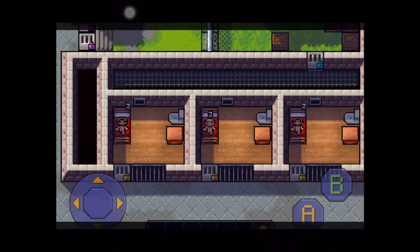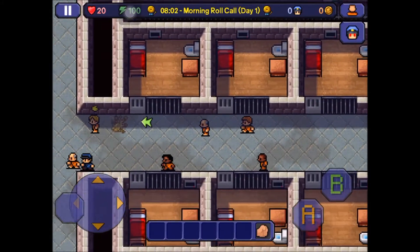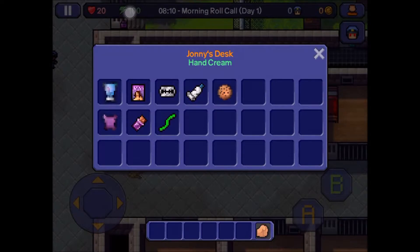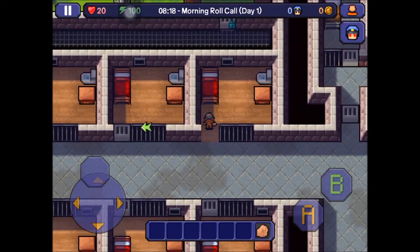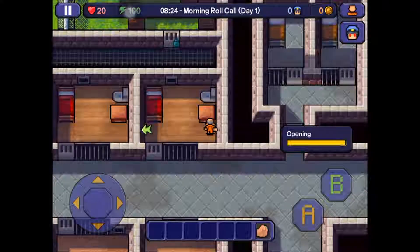You should wake up right now, and the first thing you're going to want to do is search for a rake. You don't have to get to roll call until 8:30 — as you can see the time up there. Time does stop when you're in a chest, so keep that in mind. Just go up and around and find a rake.